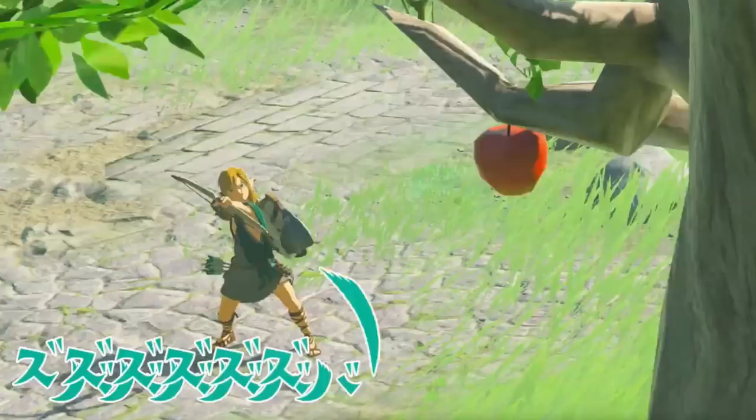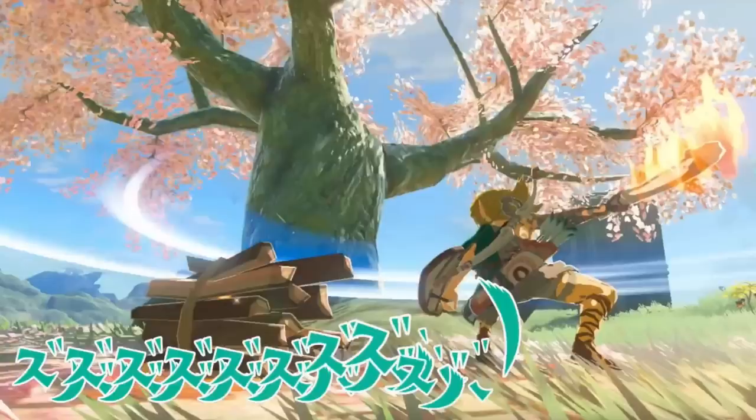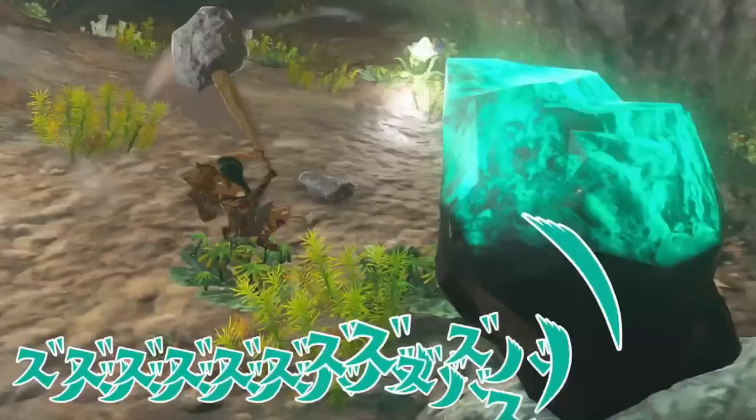We also see Link shooting an arrow at an apple in a tree — maybe to gather it, or possibly this is another Korok seed-type quest, since we had to shoot apples off trees in the previous game. Then we see him use a spin attack to start a fire, which seems overly fancy but whatever. Finally, we see Link with a giant hammer — it looks like a bat fused to a rock — and he's using it to mine luminous stone, so crafting materials like that are still going to be a thing.